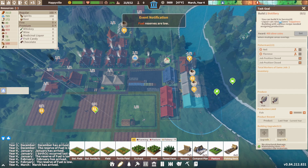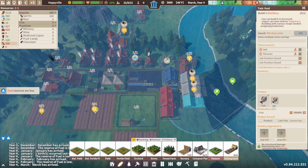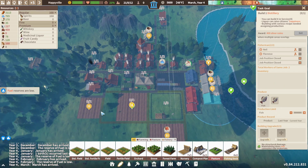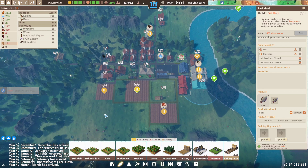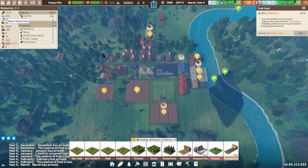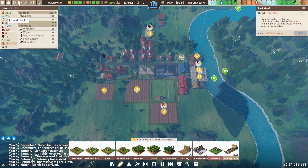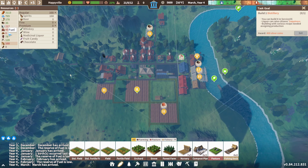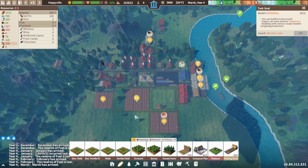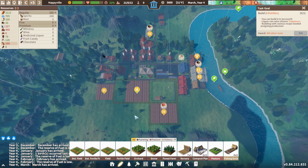One fishing dock has been built — we've got fishies going on there. Things are looking quite good for us. Food is pretty solid, lumber is going to come along soon, but we're out of fuel — that's going to be a problem. I think this is pretty solid for our third or fourth winter though.